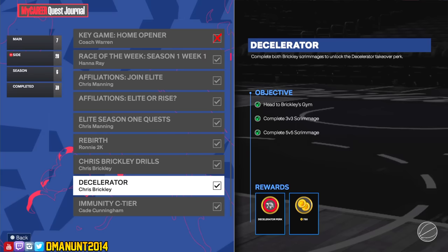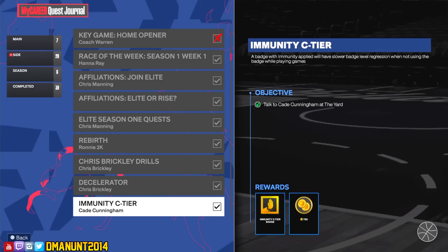For Decelerator: head to Brickley's Gym, complete a 3v3 scrimmage, complete a 5v5 scrimmage. The 3v3 scrimmage is available Monday through Thursday and the 5v5 is Friday through Sunday, so you have to catch these at the right time. Also, your Chris Brickley may be glitched — some people report their workouts aren't available. If that happens, create a new player, go to a MyCareer game, shoot five shots, foul out, and another Chris Brickley will be available on another build. On that new build, I recommend making a 73 overall behemoth with block and steal maxed out and rebirthing that build — that'll set you up nicely for what you need later.